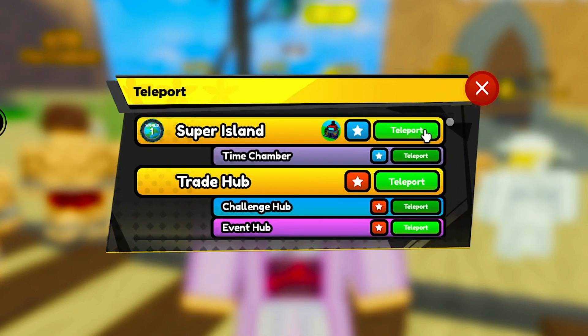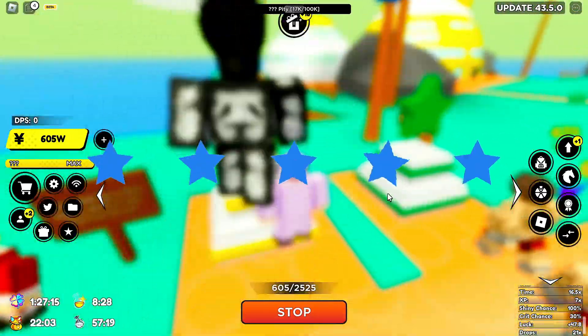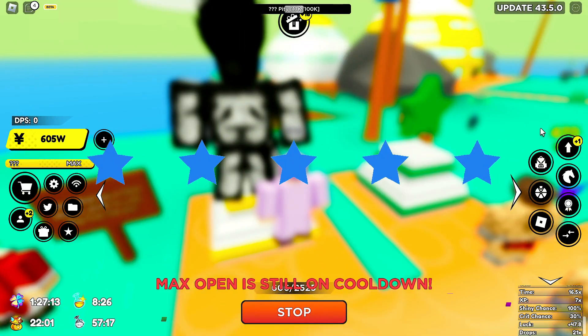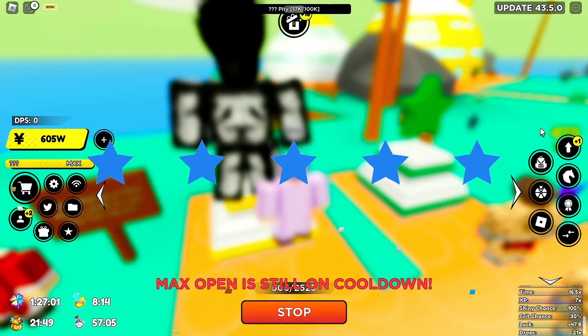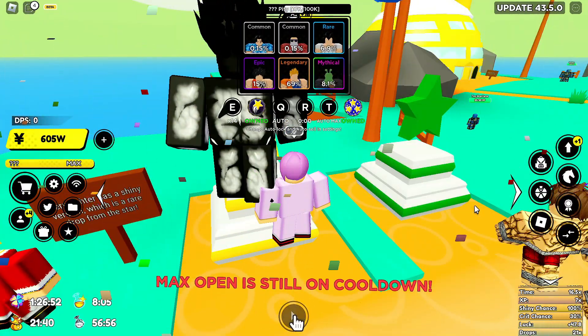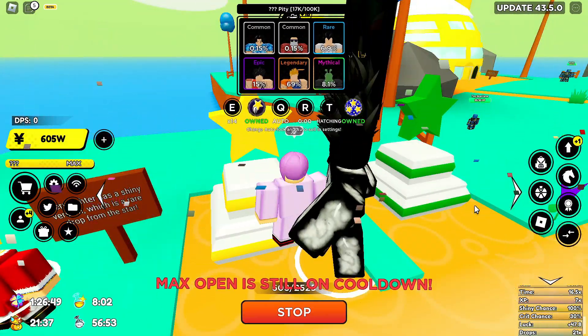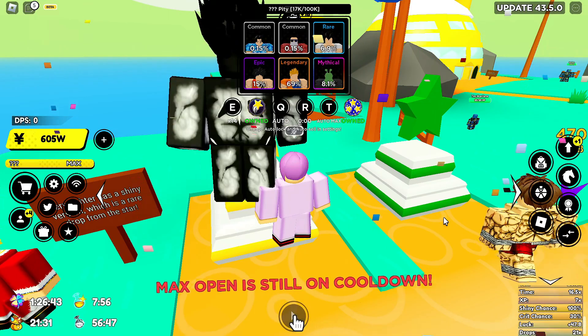Super Boo is the easiest secret to get. We got him on the first max open. Double golden lucky units — just keep cloning your passives and transferring them. We got another Super Boo on the right side. Almost every max open equals a secret unit — maybe every other max open. Pretty impressive, especially for secret units.